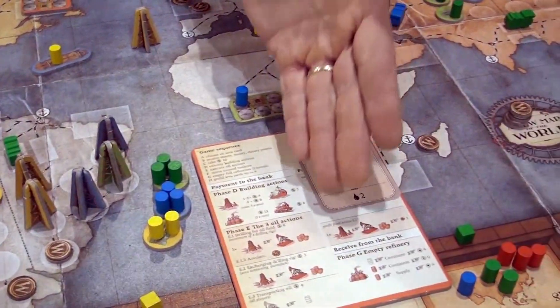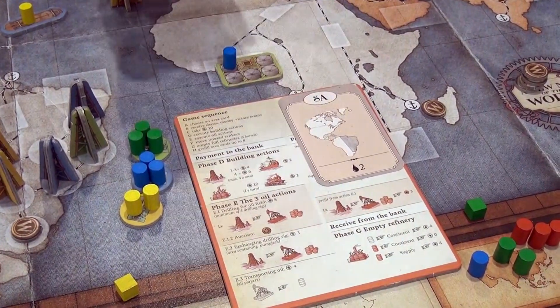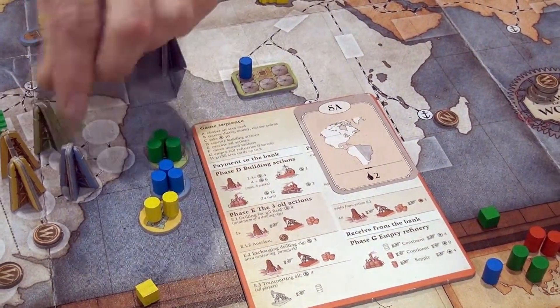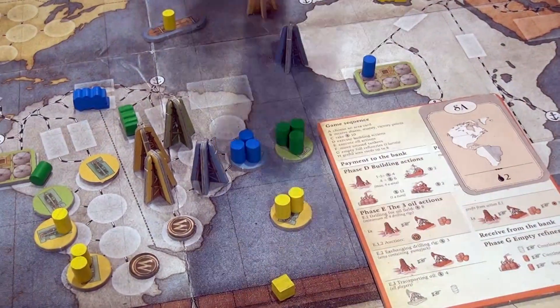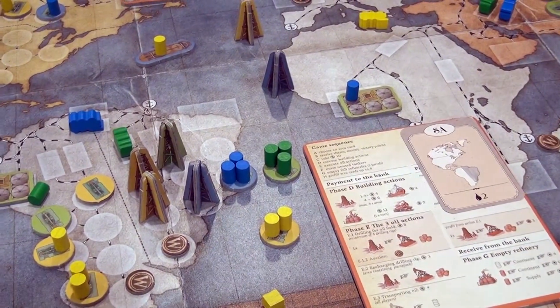And then we go further and do our oil actions. You pay eight money to the bank and you exchange one of your oil rigs for an oil pump, and you put a supply of oil on the pump — three oils.